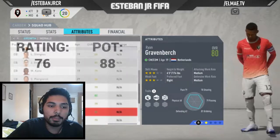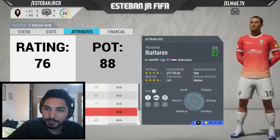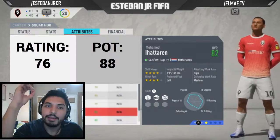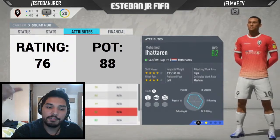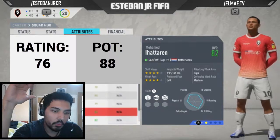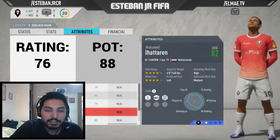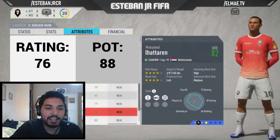Now I want to talk about my number 10 player — Mohamed Ihataren. That's the reason he's the number 10 of the team. He's the player that creates the magic of the team. When his feet touch the ball it's only going to be magic. He has four stars weak foot and four stars skills — it's magic with him. He's a player you need to try right now.